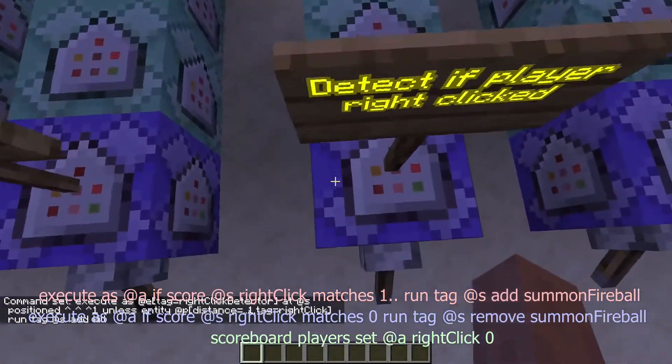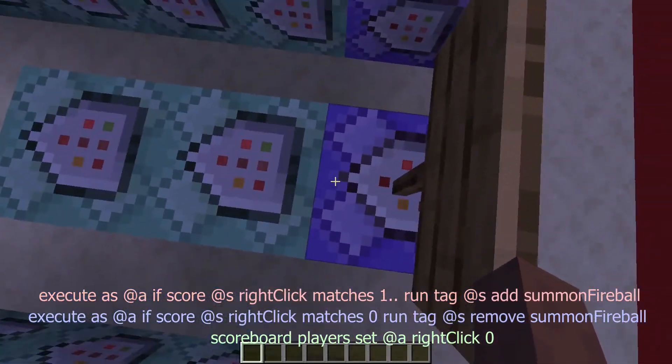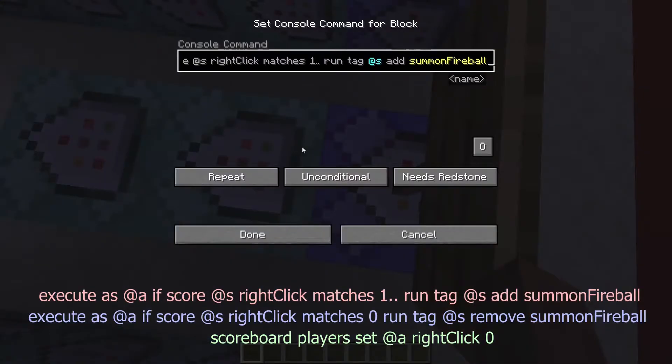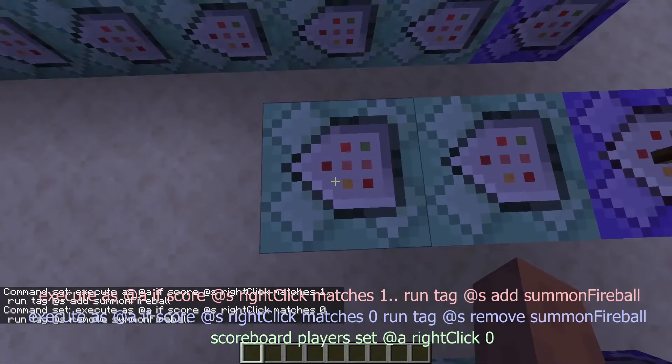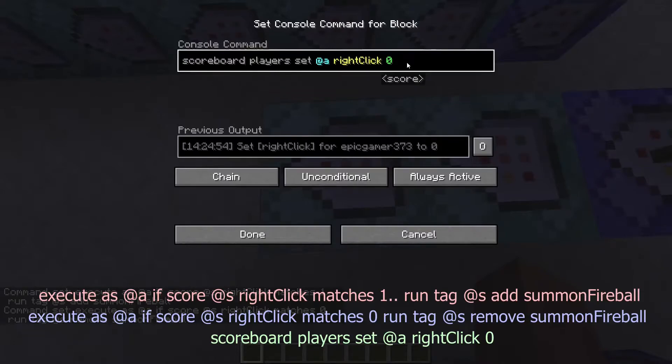This next command will detect if the player clicks it. We'll check if our right-click scoreboard is greater than zero — if it is, we'll give the player another tag. If it's not, we'll remove that tag and reset the scoreboard.